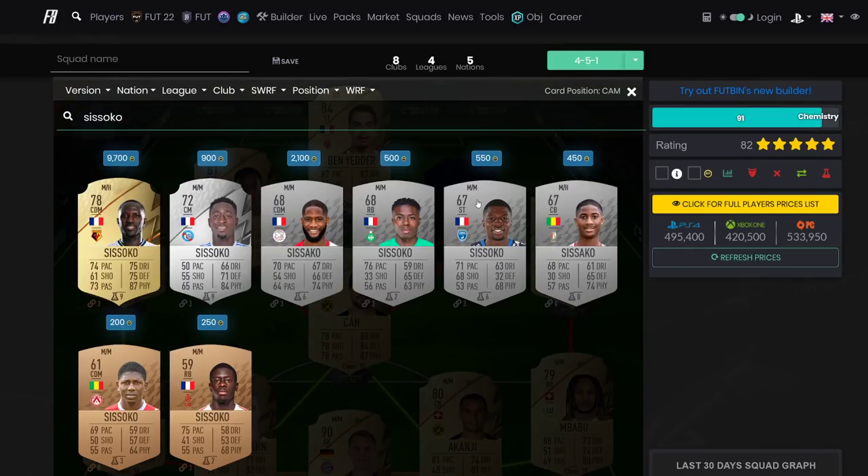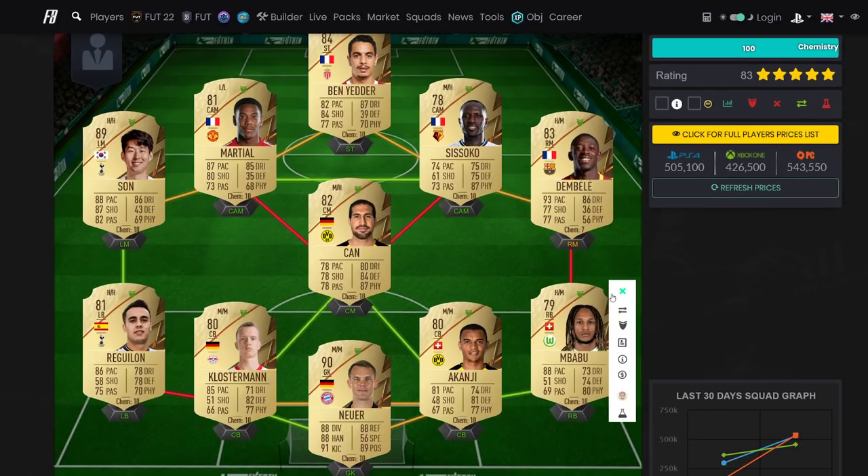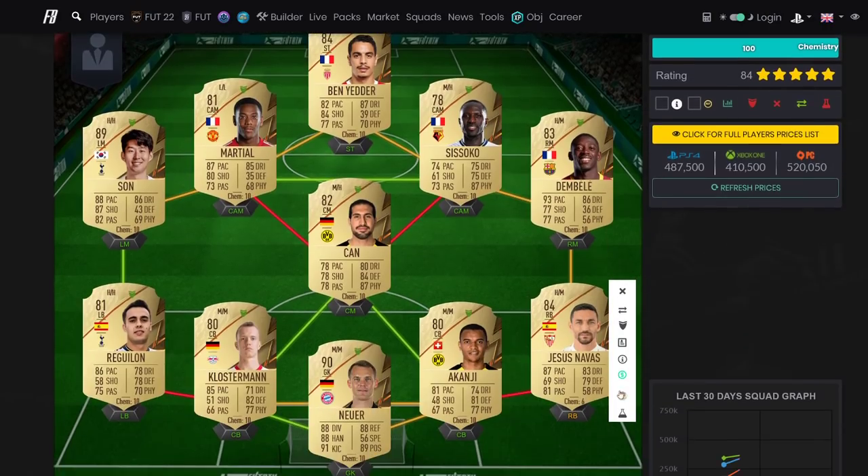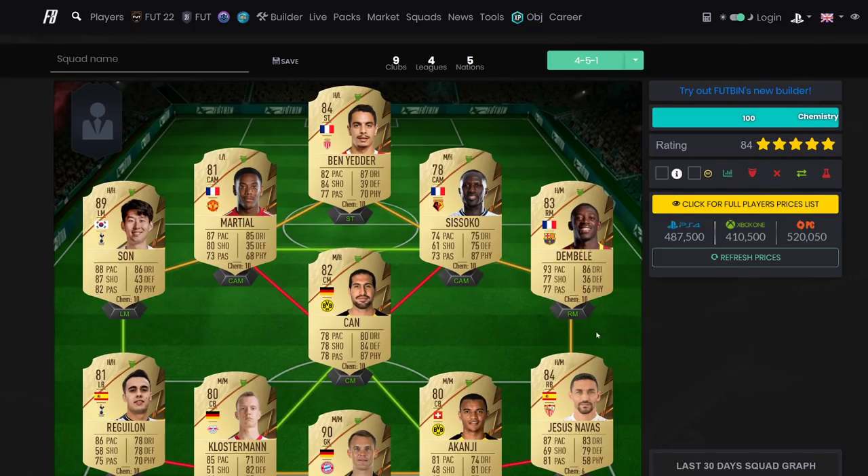The second option is using Sizoko as a French CDM - put him in, Martial gets on 10 chemistry, and then get someone like Navas to get Dembele on 10 chemistry. Don't forget you want attackers on 10 chemistry first. Left back and right backs on seven chemistry is not the end of the world - same with wingers. Prioritize your striker first, then center backs and CDMs, then left backs, right backs, and wide mids who shoot the least.